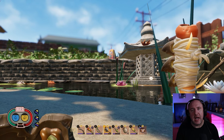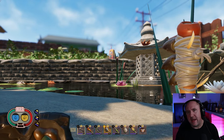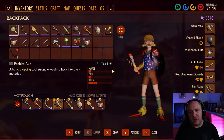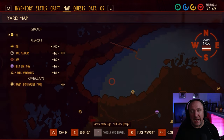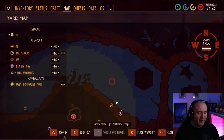Hey guys, Chemical Lips here and welcome to Grounded. In this guide I'm going to be showing you where to find the sunken bones. They will be in the actual koi pond — there are a lot spread out across the entire koi pond — but I'm going to be taking you to a hotspot which holds quite a lot. You need five to create the bubble helmet and this will certainly give you five plus more.